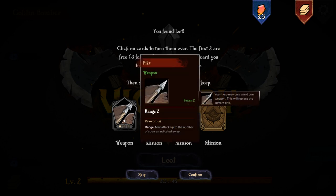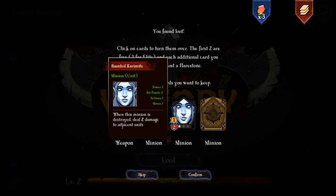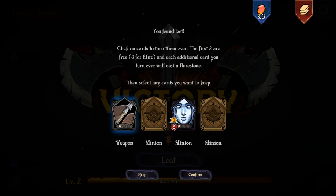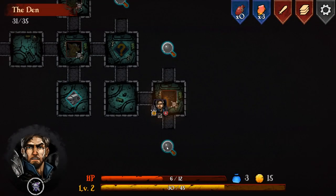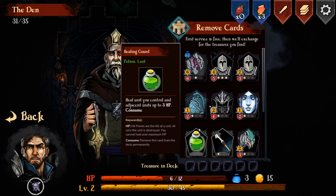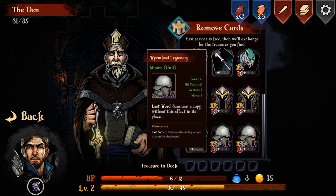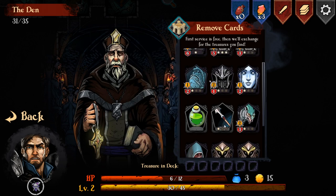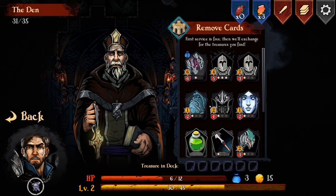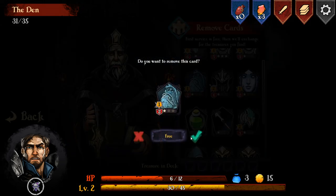We can get a new weapon - Range 2, which lets us attack up to two squares away instead of just adjacent. We also find a Hunted Carmite: when this minion is destroyed, deal two damage to adjacent units - useful if combined properly, though it may also hit your own units. We go down and find an event where we can remove a card from our deck. After deliberating, we remove the Crackburster - it's pretty weak and we're not really using it much.